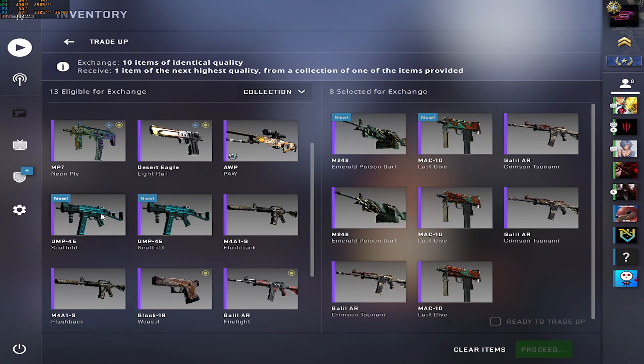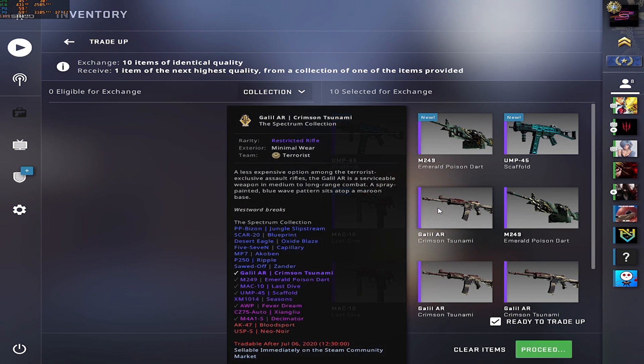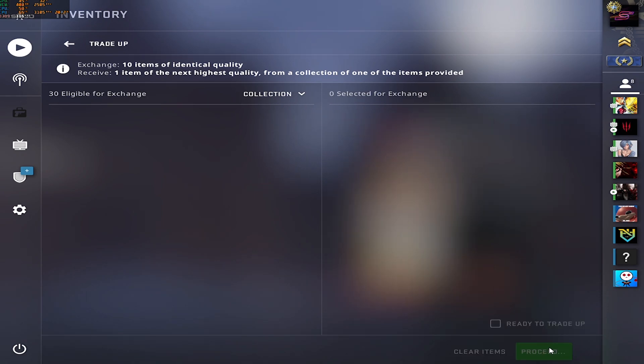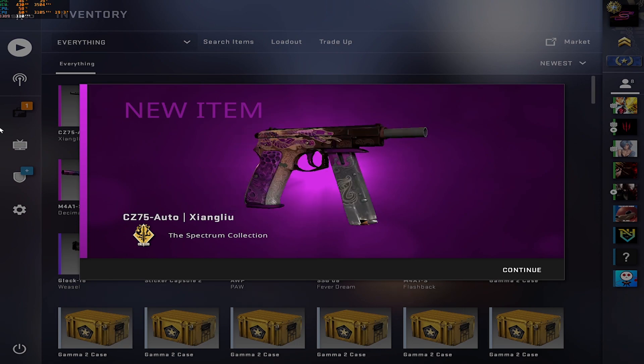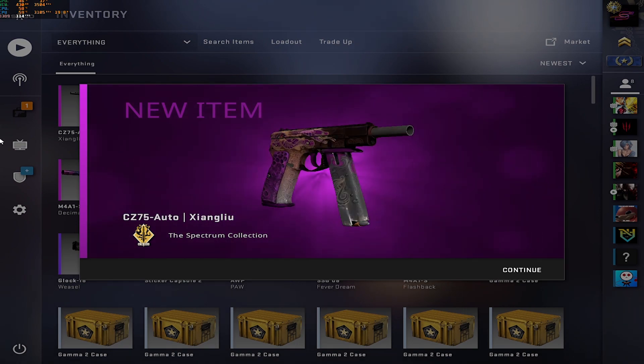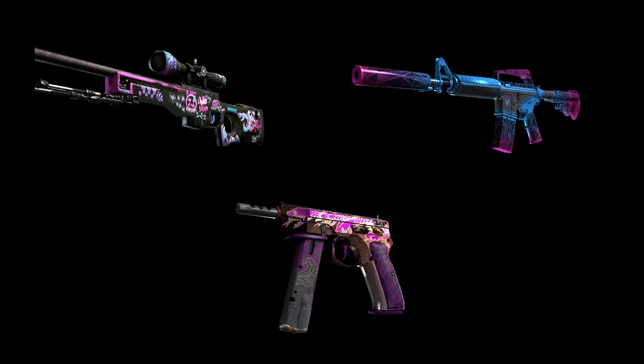Let's line up all our skins and see what we can get — I really hope we get what we want. Let's go in 3, 2, 1. Oh — the CZ Xiangliu! It adds $7.90 to our inventory. And we also complete the Spectrum Classified collection. We had an AWP Fever Dream and M4A1-S Decimator, and now we have a Factory New CZ Xiangliu, which are pretty cool play skins to be honest.